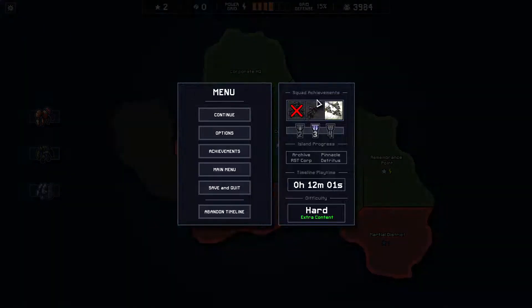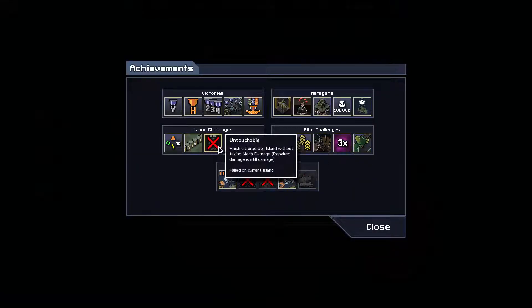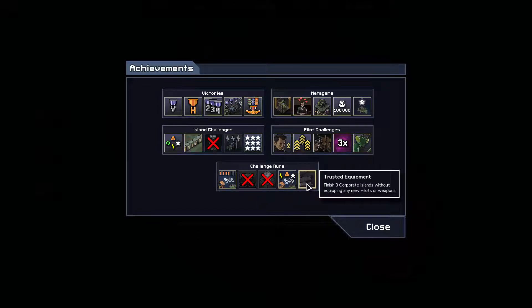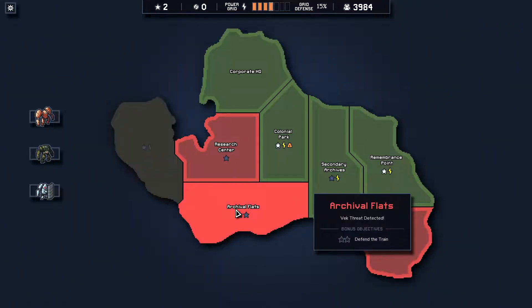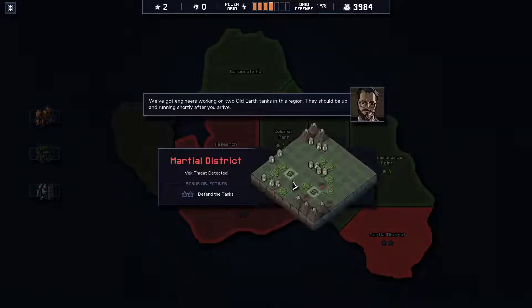There's no way to check global objectives, is there? Achievements — yeah, three good powers so far, without equipping any new pilots or weapons. Defend the tanks, defend the train. Let's defend the tanks — the tanks are nice.